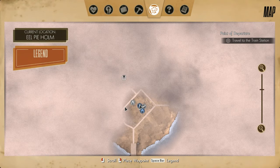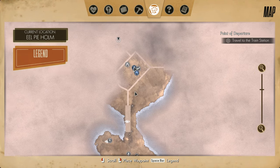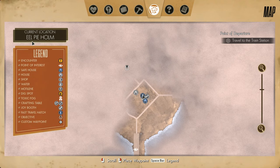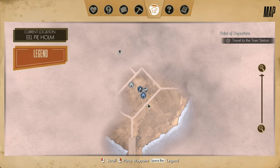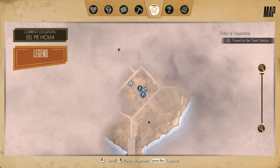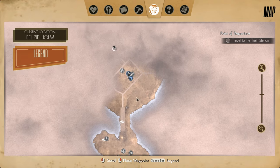Welcome back to We Happy Few. Last episode we made our way across this bridge — not the bridge to the mainland, but the one that took us to Eel Pie Holm. We made our way to the shelter, unlocked another track access hatch. So now we have two: the original one we can fast travel to, and this new one.